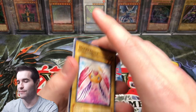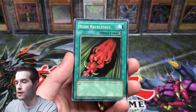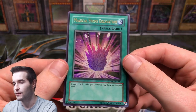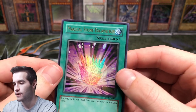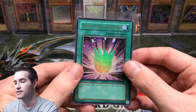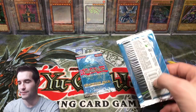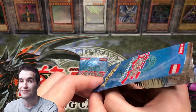Happy Lover — there we go, a $10 common! That's our first time pulling that one. Rush Recklessly and a Magical Stone Excavation — this card is really nice looking. Super clean. The centering is almost really good — a tiny bit off but I think definitely good enough. I think that one has a chance at a 10. Then we have a Happy Lover, a nine or ten dollar common — that's absolutely crazy.